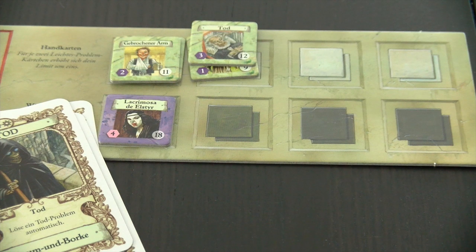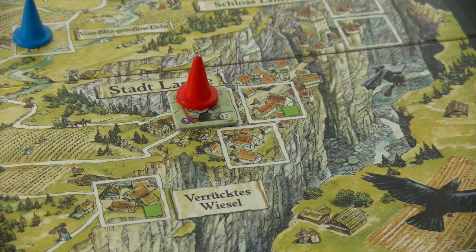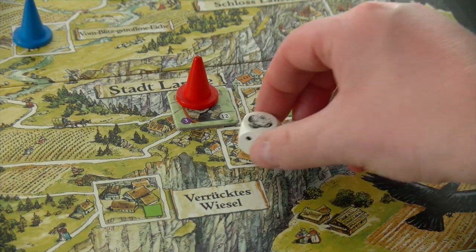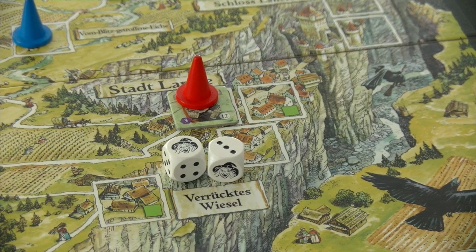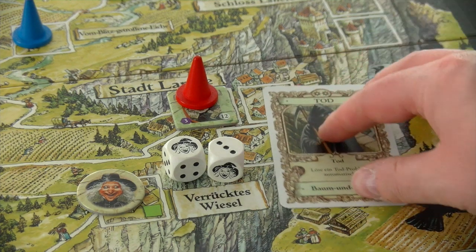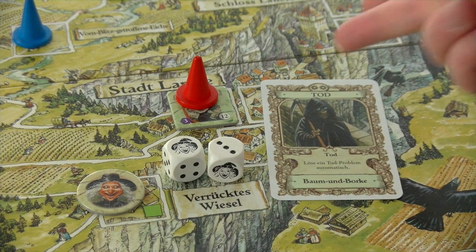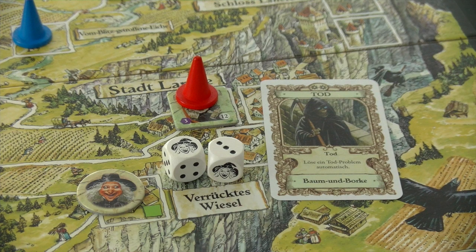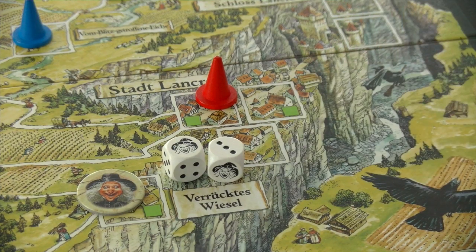For the second action we move to the death problem — difficulty 12. Rolling only 3 points with a cackle symbol on the first pair, so we draw a cackle counter. Rather than struggling with the dice, I play the death card which says you can solve one death problem automatically — no magic, so no extra cackle tokens. Problem solved.